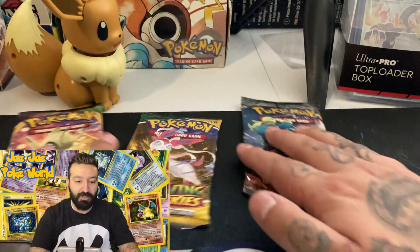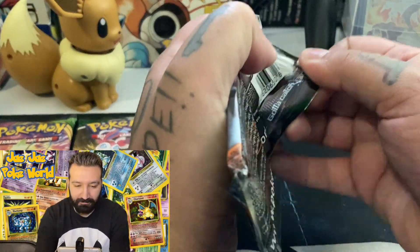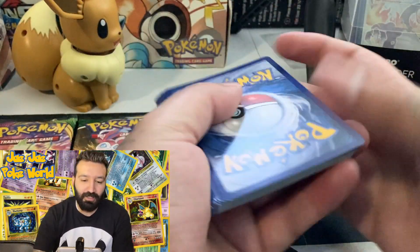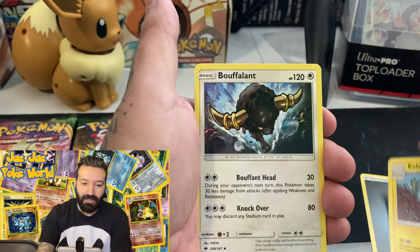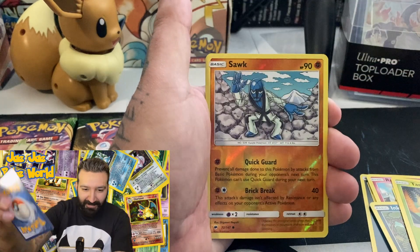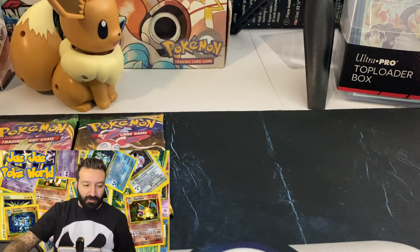One of each pack left. Going with Burning Shadows since we might not get a pull — let's just open it and see. Psychic energy: Electrike, Poipole, Sableye, Ralts, Inkay, Litten, Tangela, Dunsparce, Shuckle, and a Skullpede non-holo rare. The hunt continues for that Charizard GX.